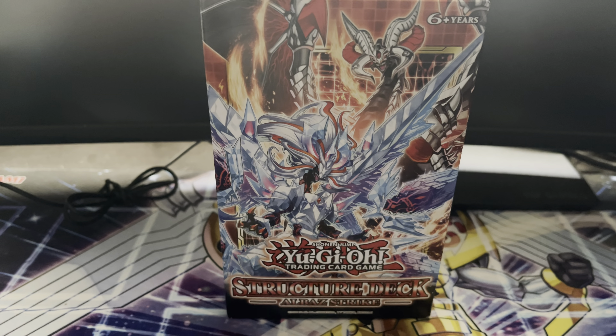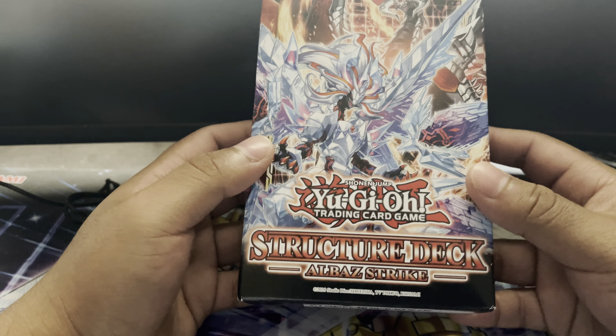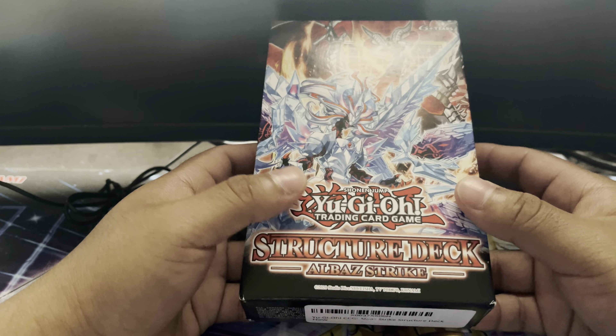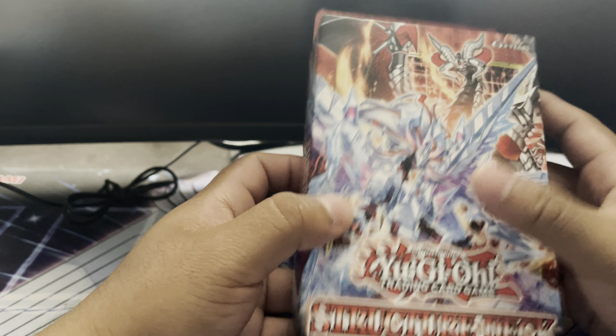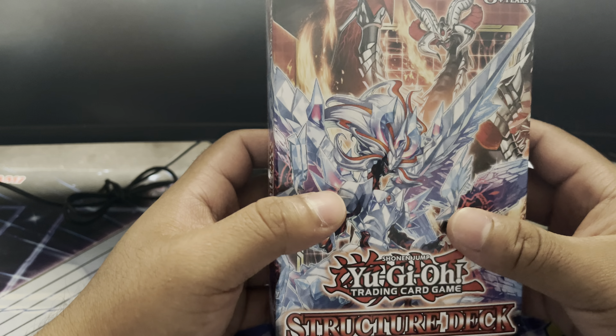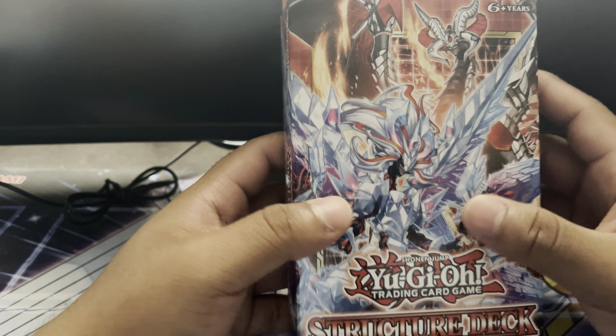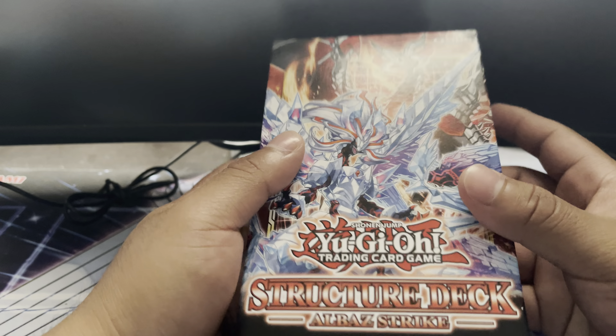What's up you guys, this is Optic from Team Optimal, and today we'll be opening one of the most competitive structure decks that Konami has put out — Structure Deck: Alba's Strike. I was really hyped for this structure deck. It's going to make Fusion one of the most competitive decks for this format, especially once you combine it with the Despia Engine or the Adventure Package.